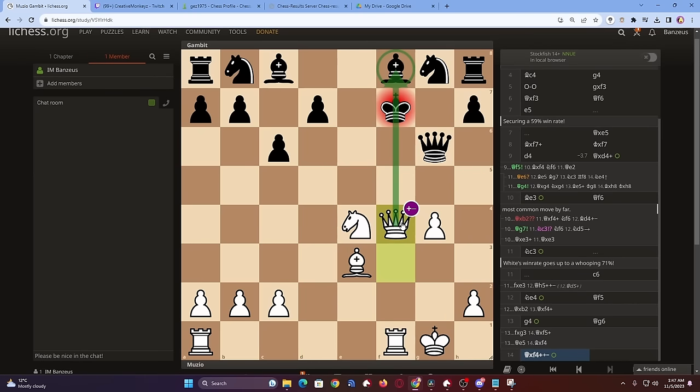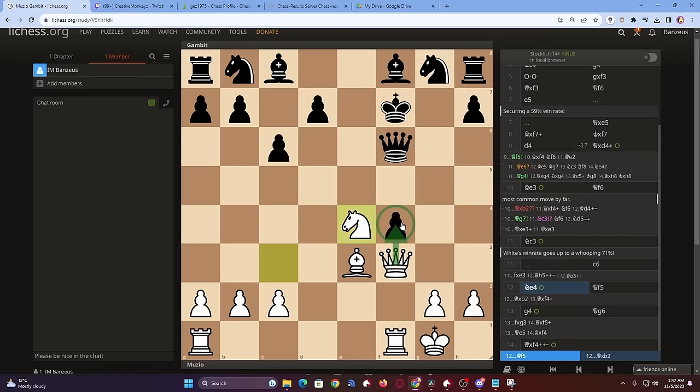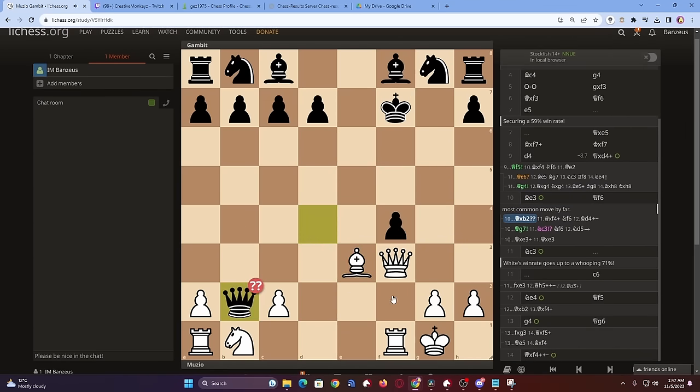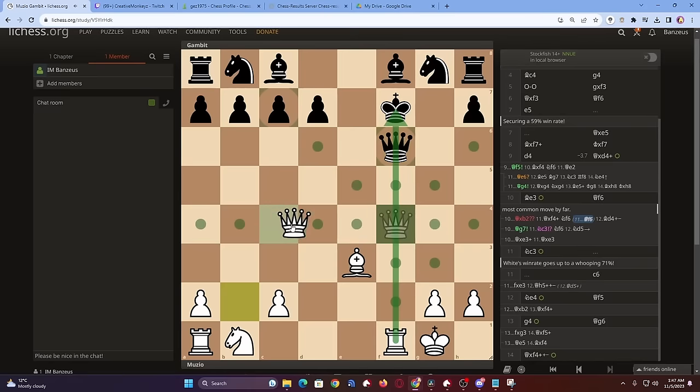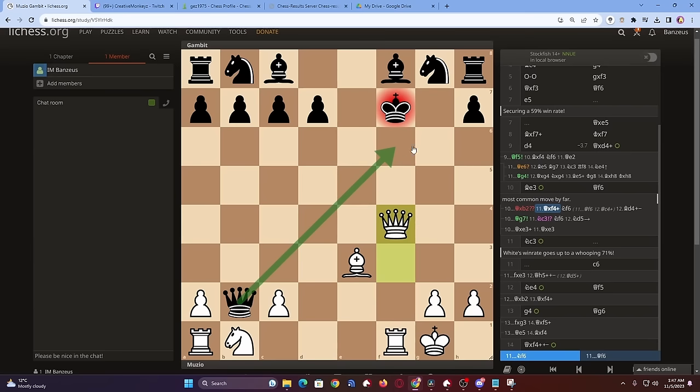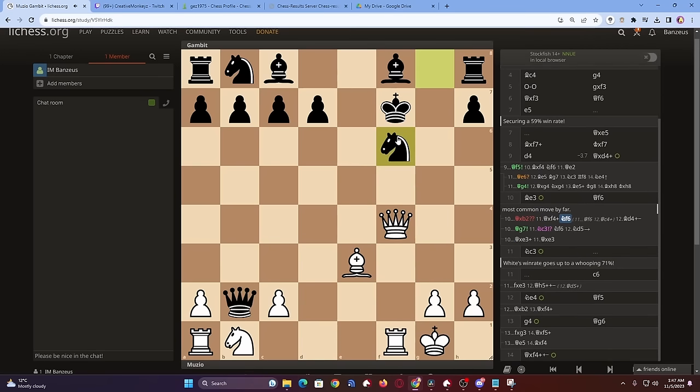One last trick where people lose incredibly fast: after the stunning Be3, they would even go for the greedy Qxb2, immediately losing after Qxf4 check. Blocking with the queen gets you on the same nasty file, and there is simply Qc4 check then picking up the queen. Nf6 doesn't help either because after the simple Bd4, defending the rook by x-ray while attacking the enemy queen and knight, white is completely winning.